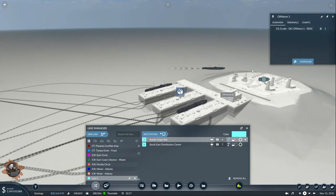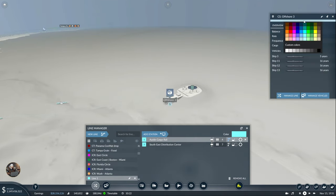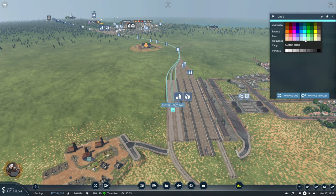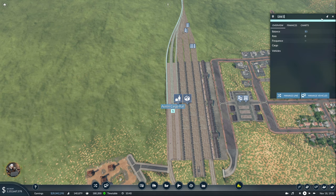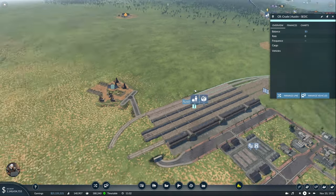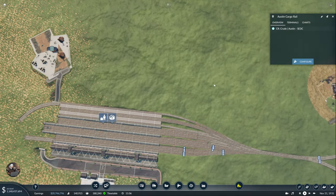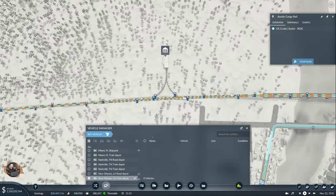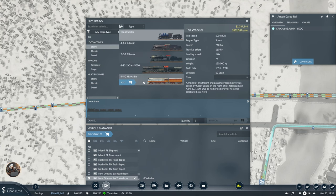Let's figure out the color for this line - colors are important. Calling it Cargo Rail, then the route, then type for Austin. Now the last thing we need is a train - we need 400 capacity. Let's see what we have.